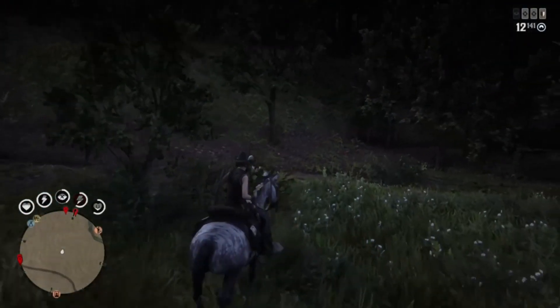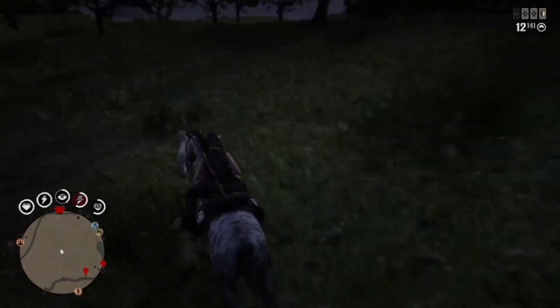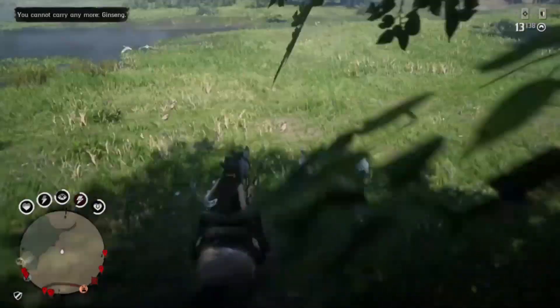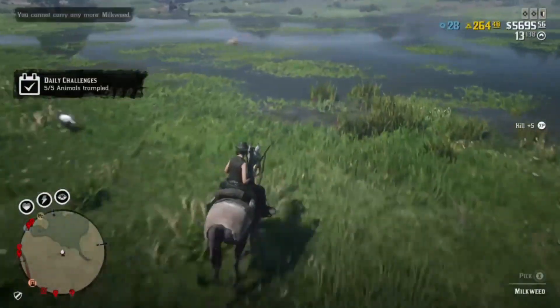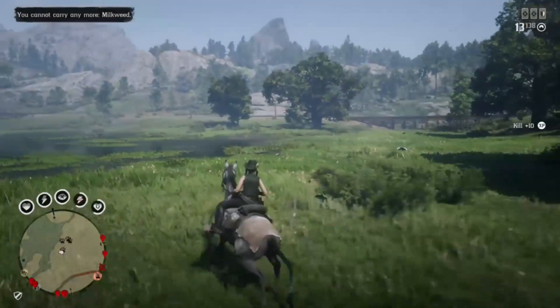Good ways to get the animals trampled: you can shoot a deer or boar, wait until they're hurt, and then go ahead and run them over. Or you can find yourself some turkeys, which you can find at the locations pinpointed on the map — they're probably the easiest to trample and actually pretty fun. Appreciate you guys watching.